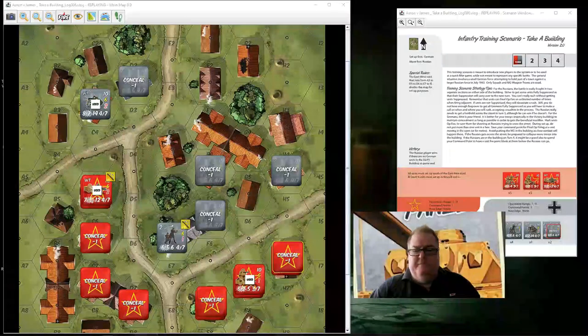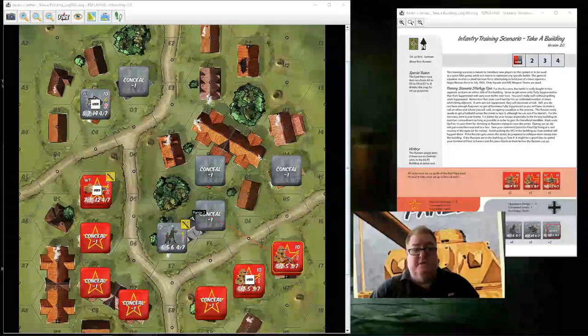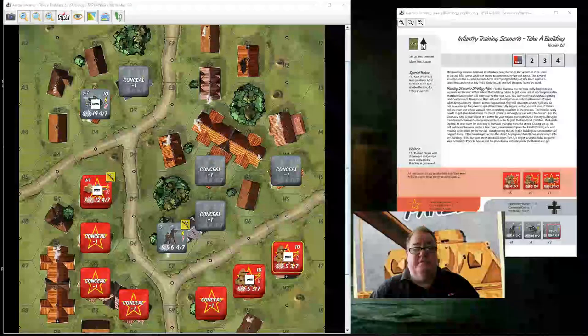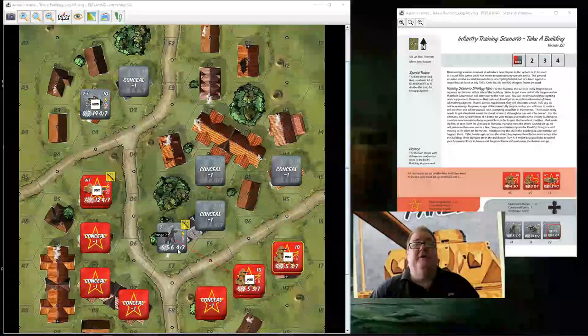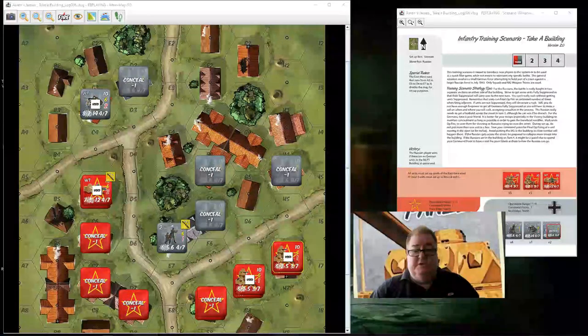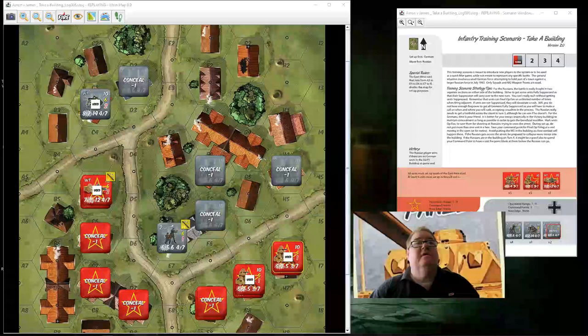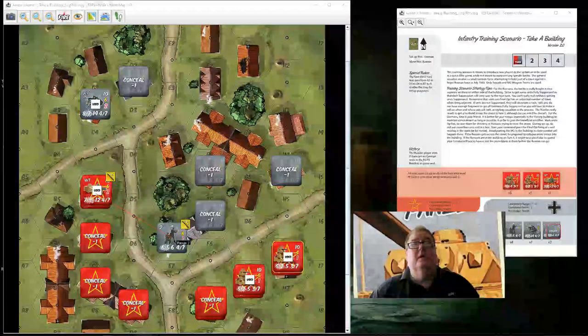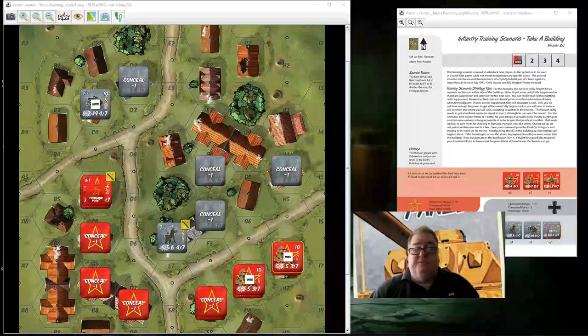Then it's back to him. I only activated the one unit. That suppression will be removed at the end of the turn, but I was hoping for a better result. He fires the second unit in H6 on F5 in the building — five minus three, he needs a two; he rolls a five, not good enough. A unit in G7 is revealed; he needs a two; he rolls a ten. He reveals a unit in C5 and fires across the street — firepower of four minus two, needs a two; rolls a nine. As he puts it, 'shooting wide this turn.'